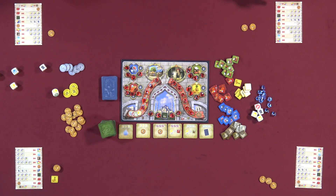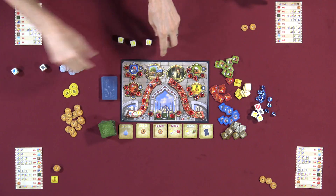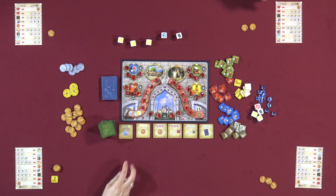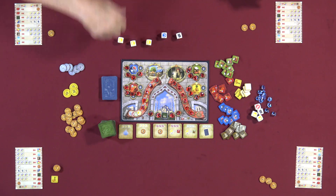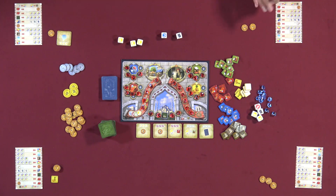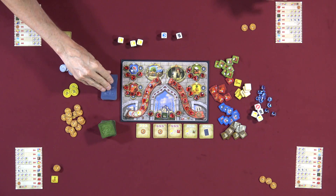Lincoln's first turn: he rolls his dice and decides to take a mosque tile using three of a kind, gaining an automatic card-income tile. For his second action, he takes a single Bizarre card. A single blue die alone isn't useful for goods but can be used for a card action.